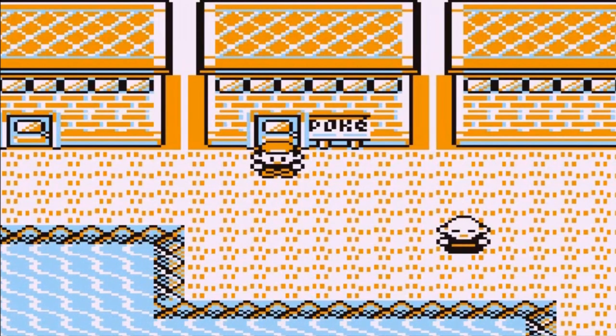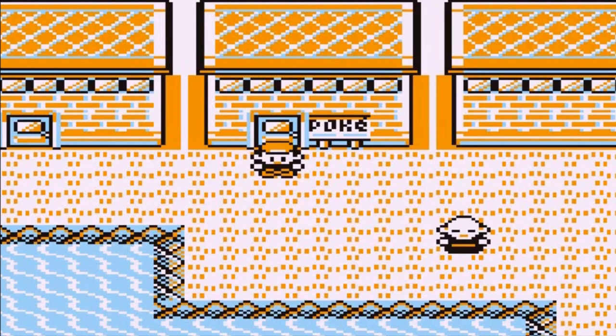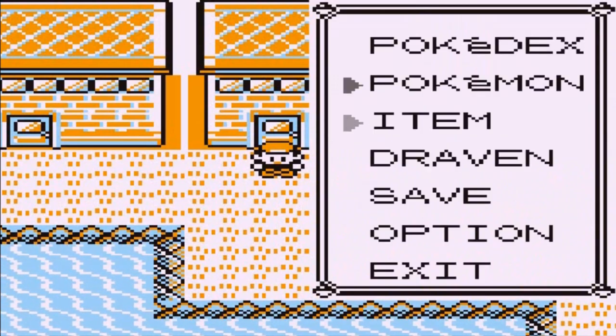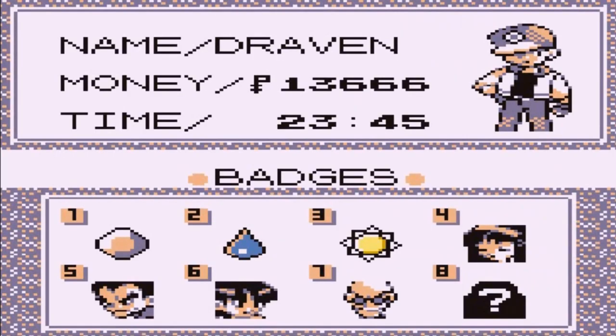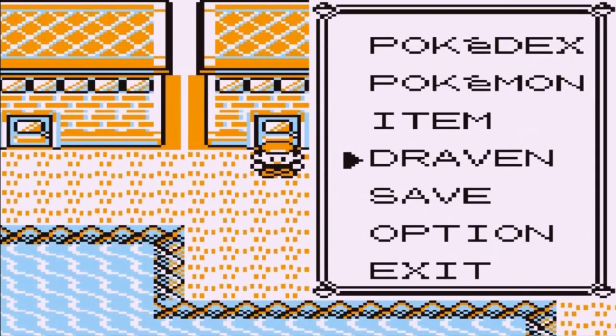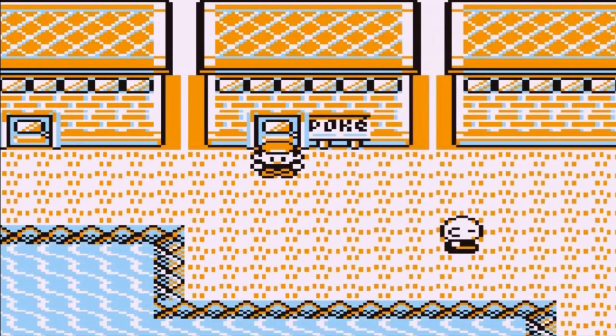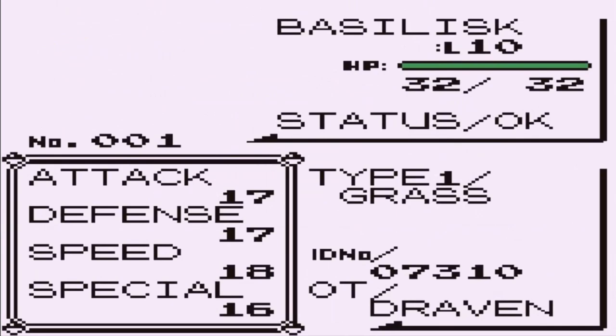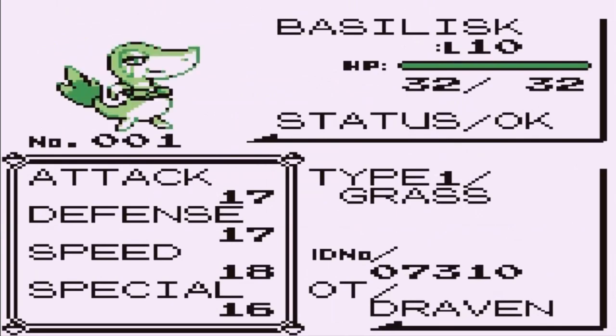What's up guys, it's me your badass host Draven and welcome to another episode of our Pokemon Unova Red walkthrough. So in our last episode we actually went in and got ourselves a third gym badge against Lieutenant Surge. Three badges in all, and now that enables us to actually go further into Kanto. We also got ourselves another starting Pokemon — Snivy — and we called this Pokemon Basilisk.